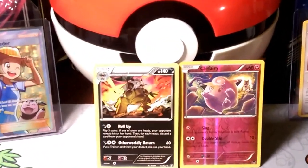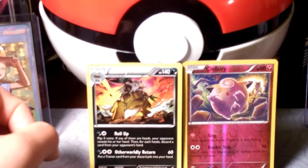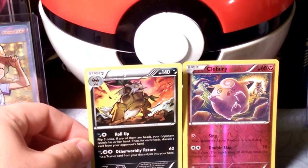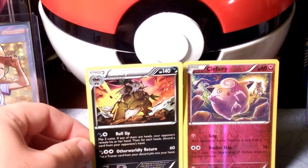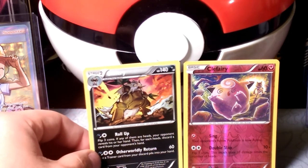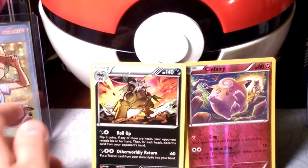Not a bad rare. I forget what he does. Otherworldly Return — wow, the lighting on that. So Shift Tree: roll up three coins, if any of them are heads your opponent reveals their hand, then for each heads discard a card from your opponent's hand — that's kind of a complicated attack. Otherworldly Return: put a trainer card from your discard pile into your hand — that could be very useful right now — but it only hits for 60, not even with a choice band, though, right?